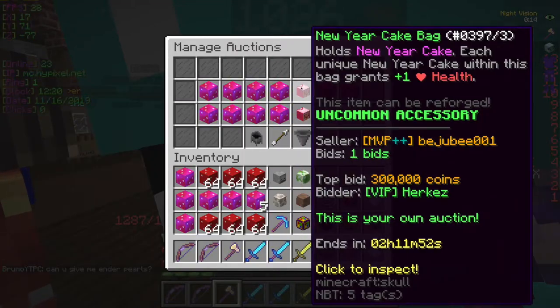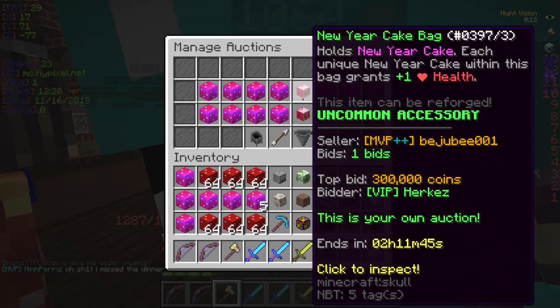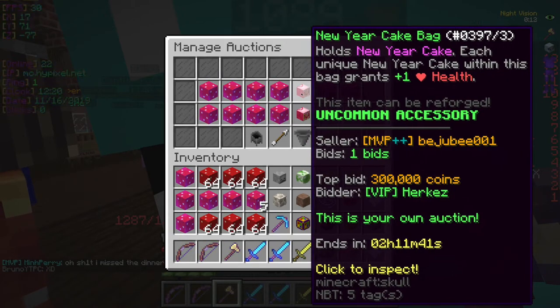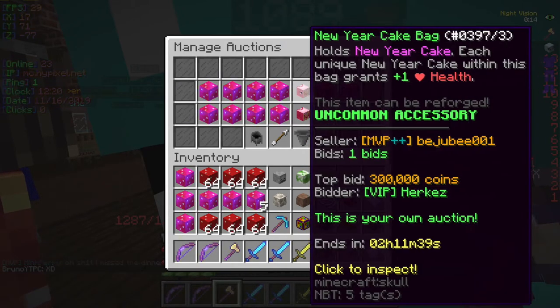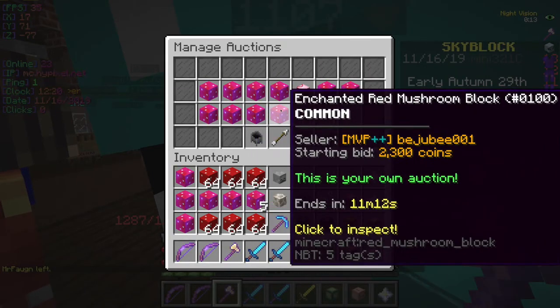The second good way to make money is from New Year cake bags. These are really good ways to make money — this one here cost me 250k to buy and it's selling for a few hundred K already, 50k profit. These two don't have any bids on them right now, but there's two hours left.